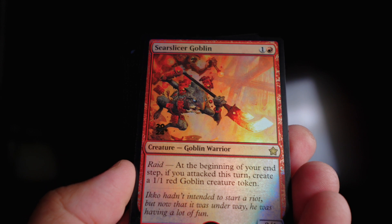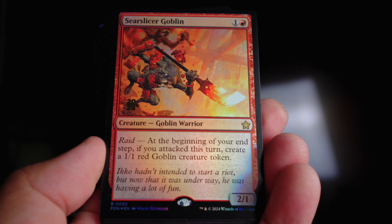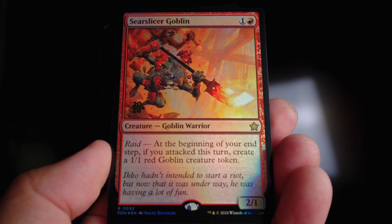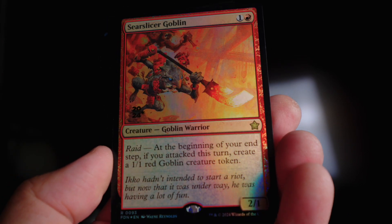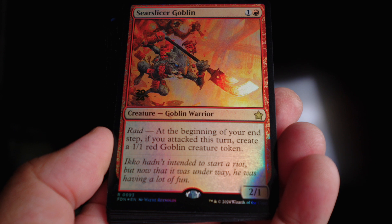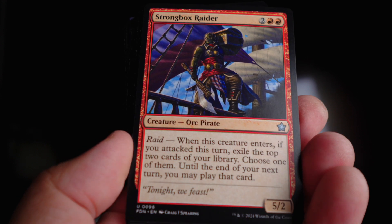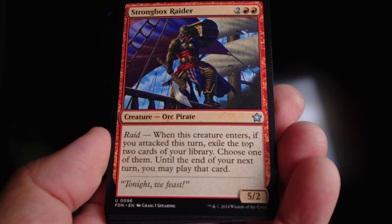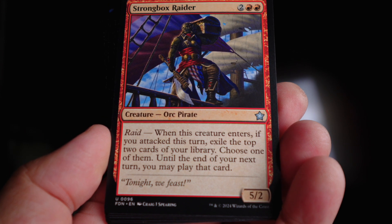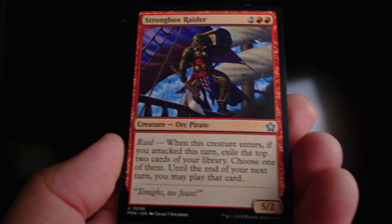Syr Cyr Slicer Goblin has raid — at the beginning of your end step, if you attacked this turn, create a one-one red goblin creature token. Your opponent probably won't want to give you that token, so they might avoid blocking. But the key is this thing doesn't need to attack — something else can attack, this can sit on the board, and you still get the one-one. Then there's another raid card: when this creature enters, if you attacked this turn, exile the top two cards of your library, choose one, and you can play it until end of your next turn. I used this pretty effectively today — it worked out really well.